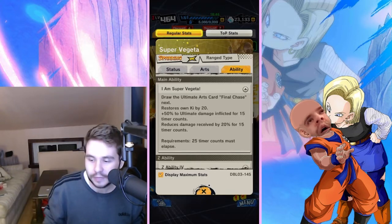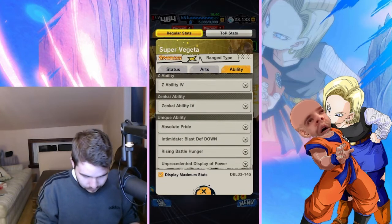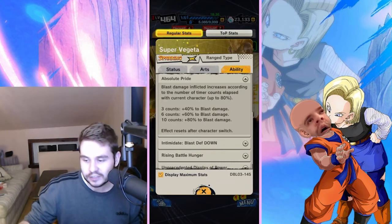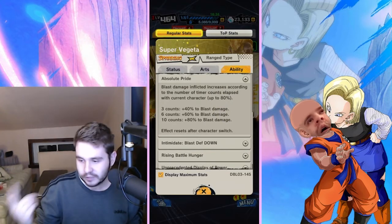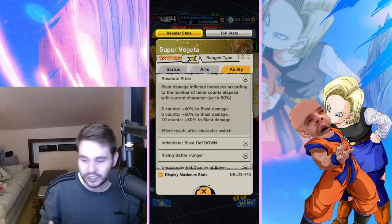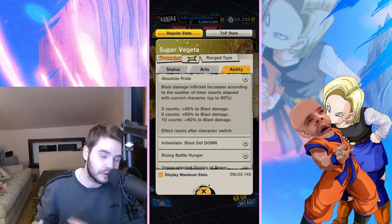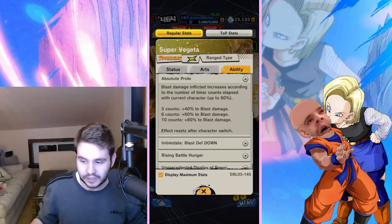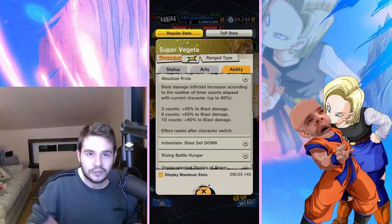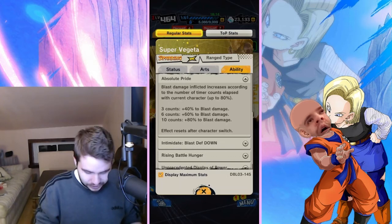One thing it could have done better was heal, but fine. Let's take a look at the unique ability. We've got Absolute Pride — up to 80%, taking 10 counts to get there. Effects reset on switch, and this is only for blast. That's unfortunate, because if it was for damage in general that would have been way better. In that case you could actually make a solid argument for this dude to be the main core for yellows, whereas right now, not so much.